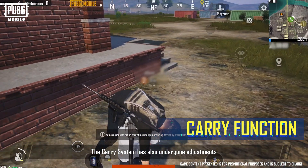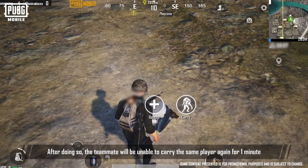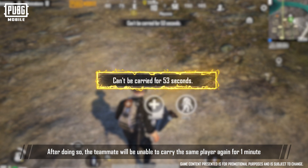The carry system has also undergone adjustments. When being carried by teammates, players can now choose to break away. After doing so, the teammate will be unable to carry the same player again for a minute.